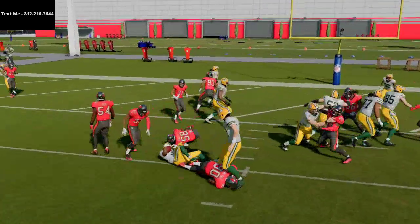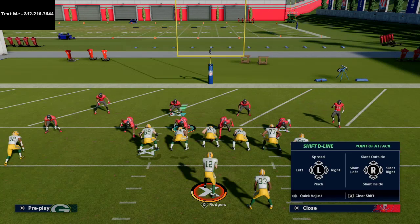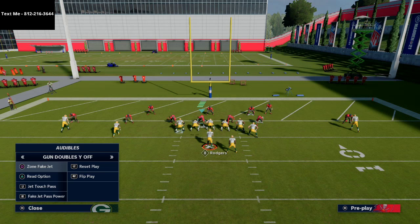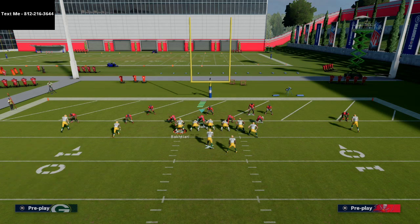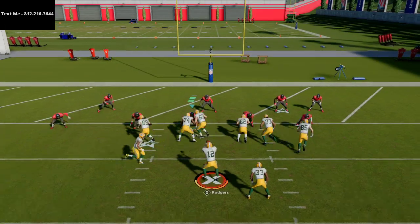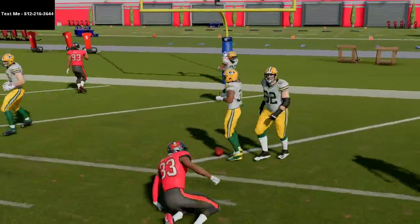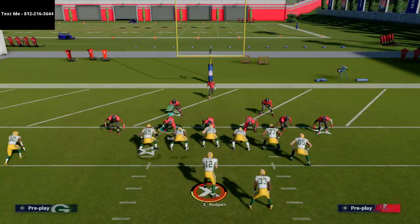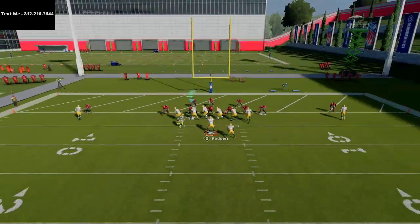What you'll notice is the defense will go with the jet player and you can run right underneath it. When you run right underneath it, the blocking isn't the best — this is something you go to when they start to shift. The key is they need to shift. I like to get onto the tackle here — I think that's the key block. You can get pretty good animations with that back in the backfield. It's basically an inside zone that looks exactly like the jet touch pass and QB power.